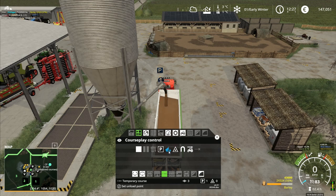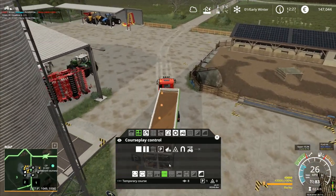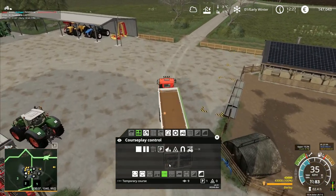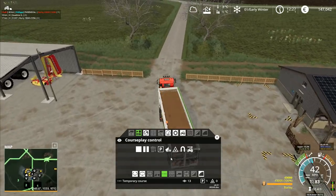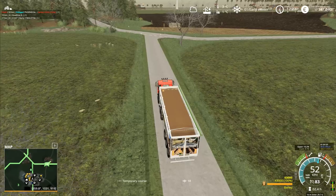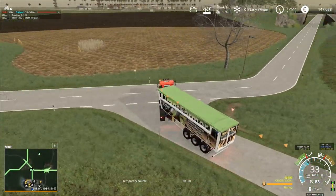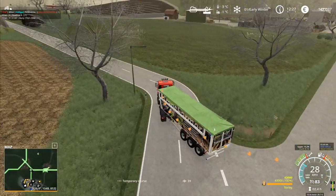What does that one do? Set crossing point, set unload point, set wait point. Right, well I've set a wait point right here. I'll let that load up — right, that's now full. Then I will continue on, so it should pause right there. I don't know if it's going to load it manually, but I don't actually need it to because I'm wanting to sell this barley myself anyway — I want to do this job.